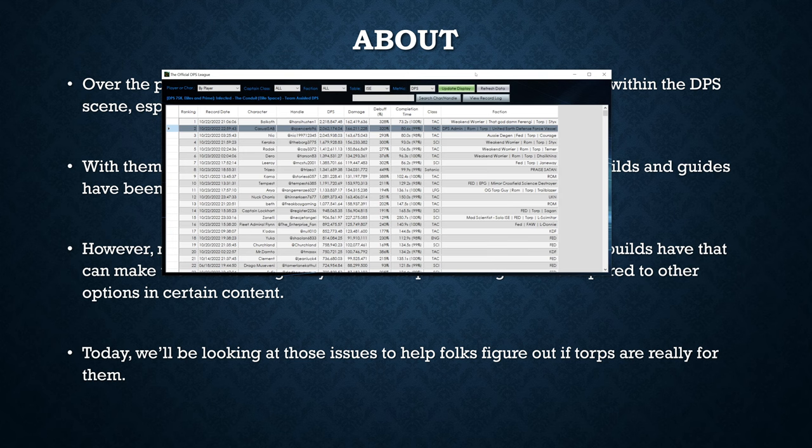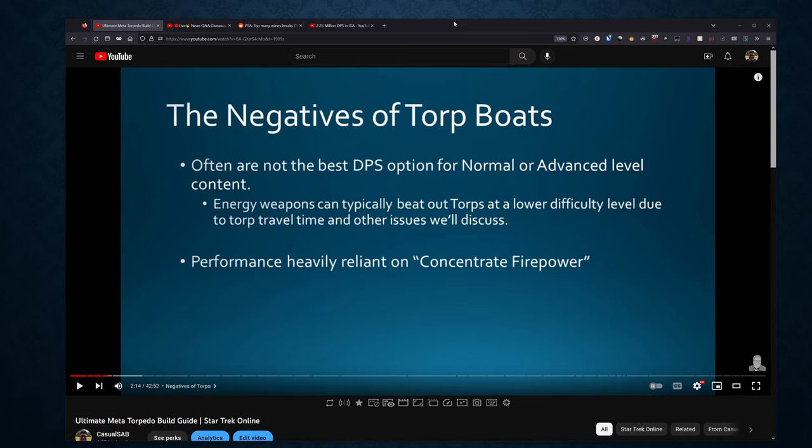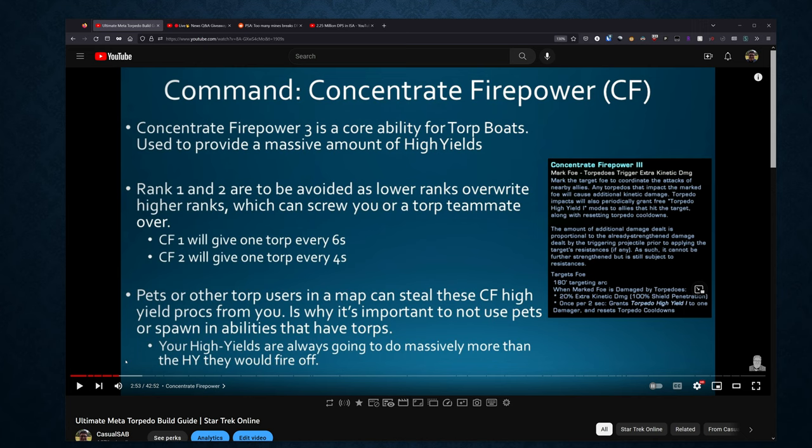If you want to move really high up on the table, whether by yourself or with a team, torpedoes have been the most effective route to progress and compete on that table. There have been a lot of guides and builds talking about torpedo builds over the past years, but not many have been talking about the negative aspects. I tried to mention some of these in my torp build guide a year ago, which I'll have linked below, but I want to expand on those issues and also talk about some new ones that have become apparent over the past year.